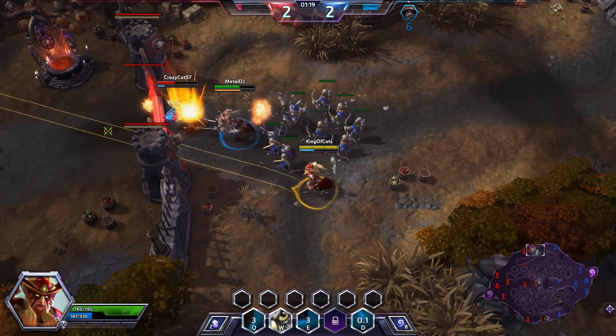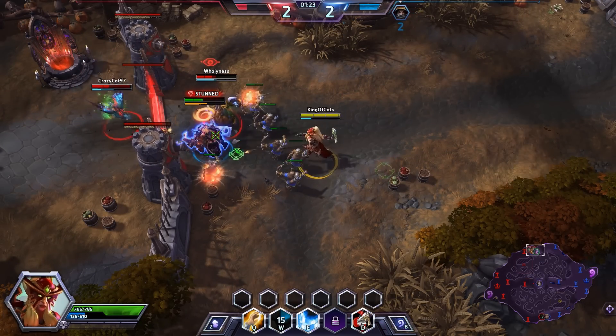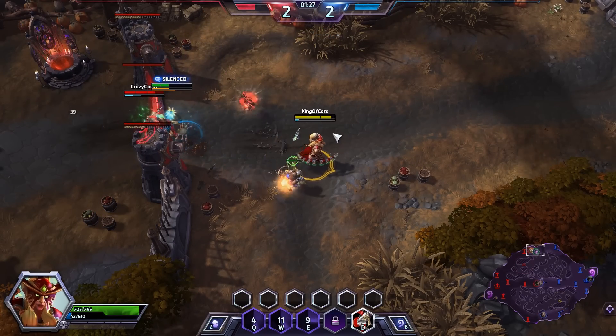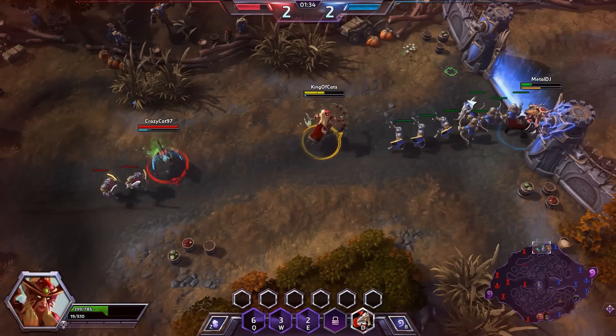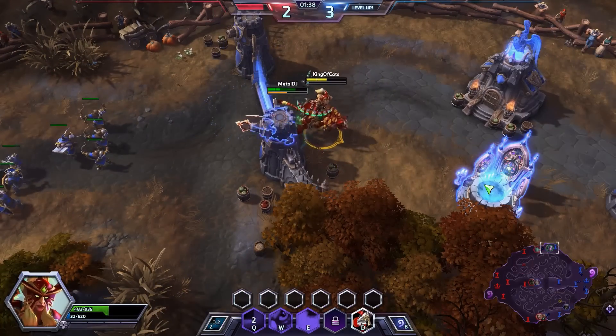Raynor does die in the bottom lane though. Let's throw an owl and heal her — here comes another stun, landing on Muradin, doing as much damage as we can. Here comes Hunter's Mark, but I don't have mana! I'm going to try to come in and absorb some damage. Sorry — mana — I didn't have mana. We do manage to save Sonya from dying, which was really close. Let's hit up the healing well.